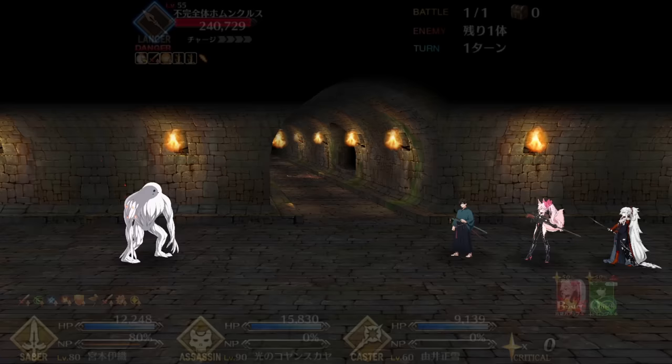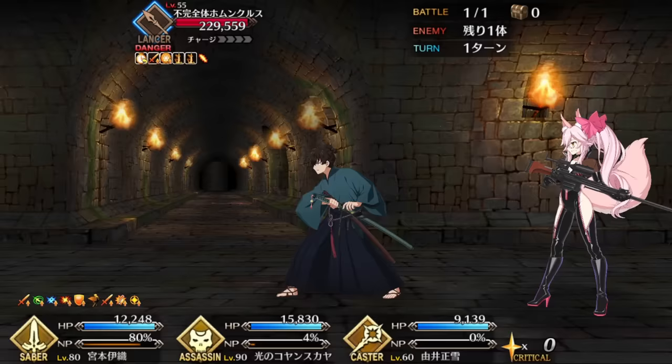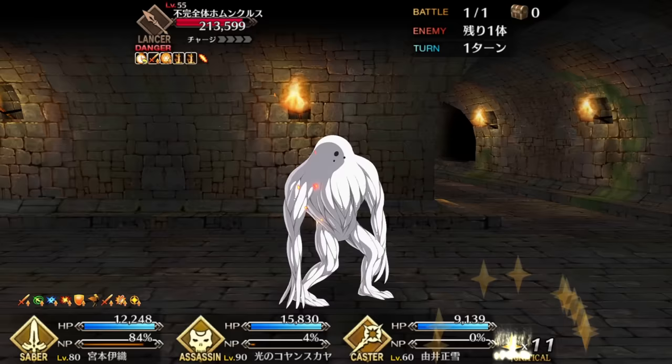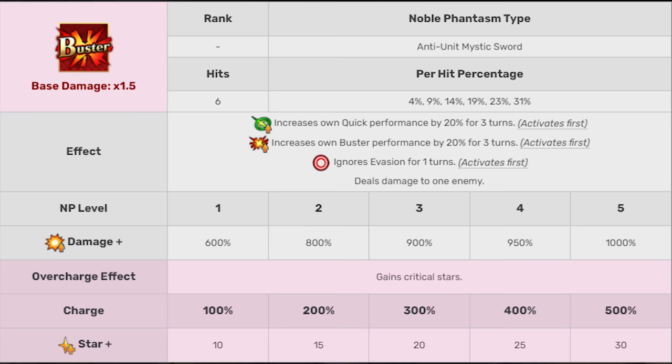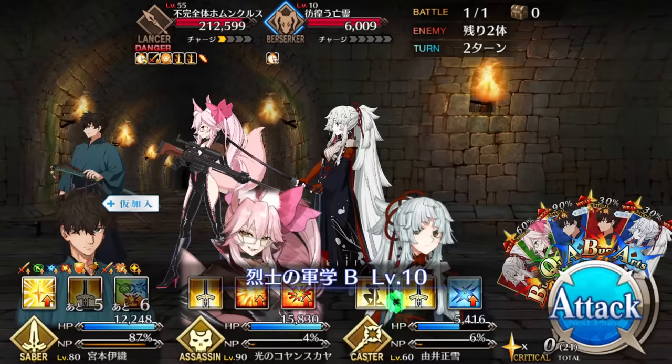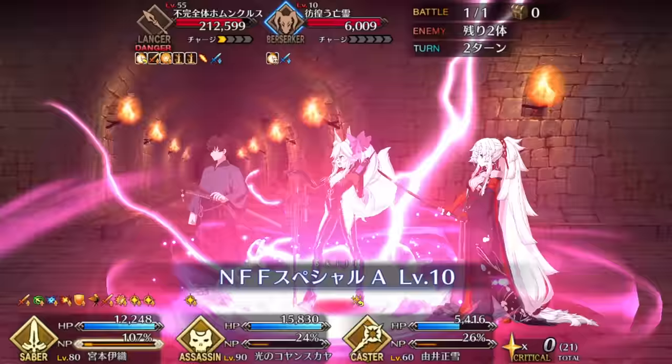Now let's take a look at Iori's Noble Phantasm, Hidden Sword: Soaring Flash. There's no getting around it, but this is a bit of a spoiler for Samurai Remnant — the fact that he can dual-wield Kojuro's signature move is something that he keeps up his sleeve until a decent way into the game. This is a single-target Buster attack with preemptive single-turn sure hit and three turns of Quick and Buster performance. Its overcharge dumps out a small number of stars, 10 at 100%.